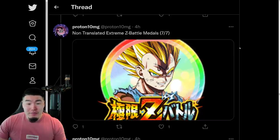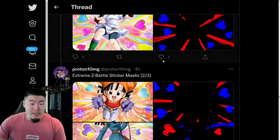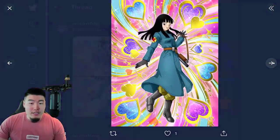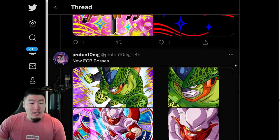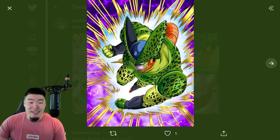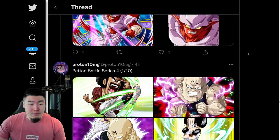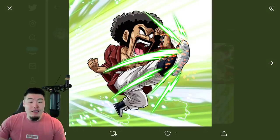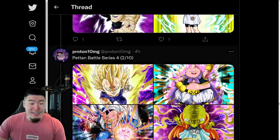And from there we have the Majin Vegeta Extreme Z Awakening Medal. We have the sticker masks for the various Extreme Z Awakenings for the girls here. And we also have new Explosive Chain Battle bosses — there's the Second Form Cell as well as the Super Janemba.